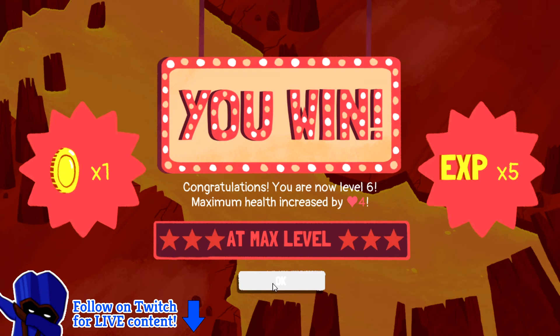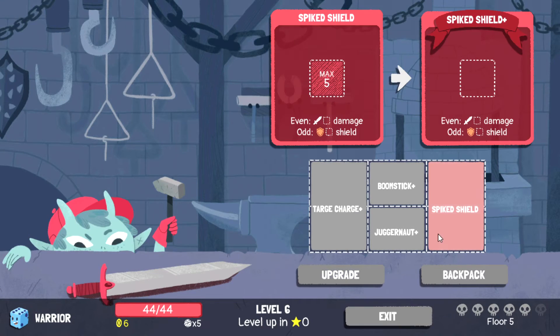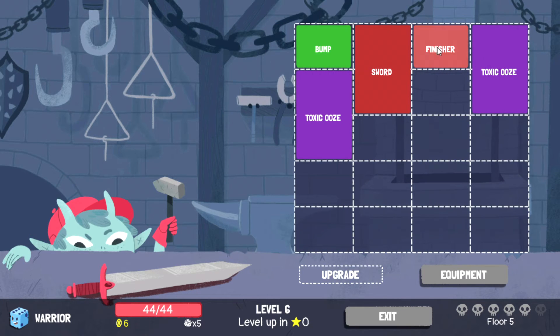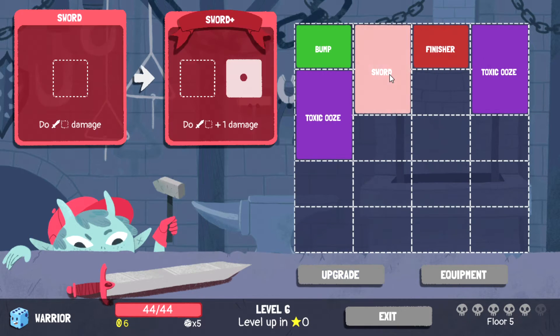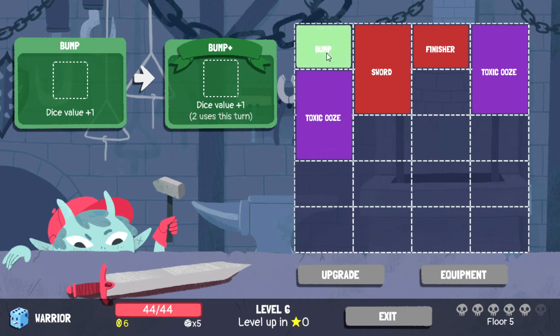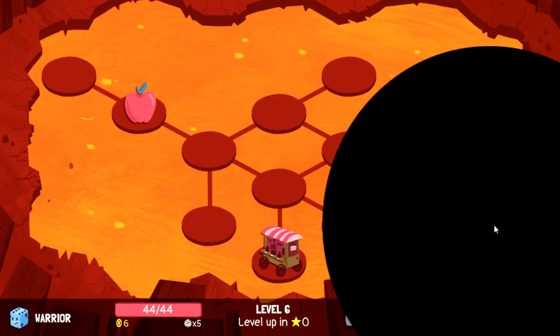Max level — let's go! Give me that extra die. Is Spike Shield really the answer? I struggle to believe it is. I'm going to upgrade Bump — I won't use it, but I'll upgrade it.